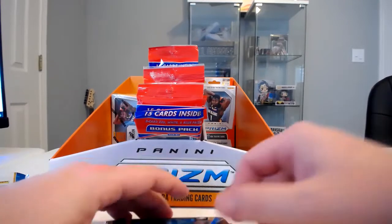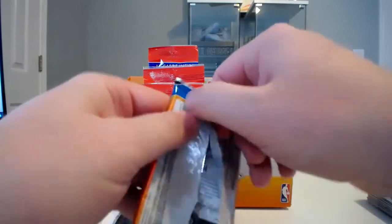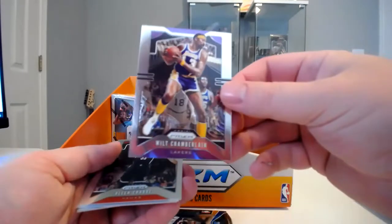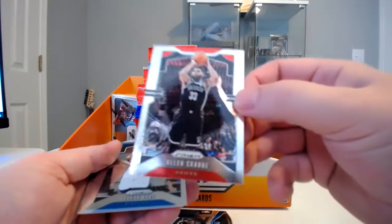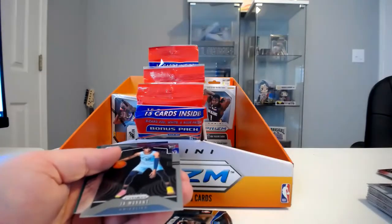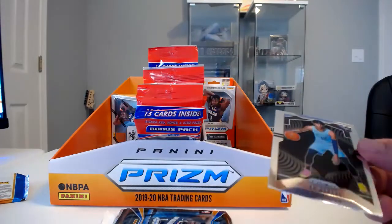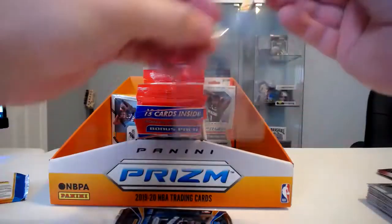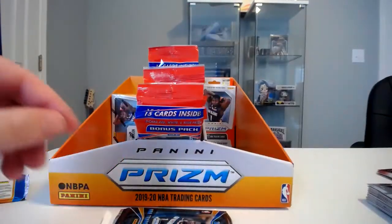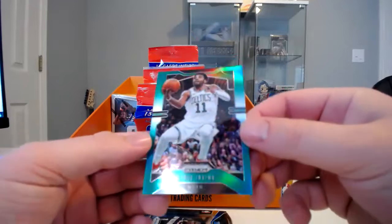I'd say we're doing pretty good so far. Got a Ja Morant red, white, and blue; a Kobe red, white, and blue; a Kobe White and an RJ Barrett base rookie — so not too bad. Wilt Chamberlain, Alan Crabbe, Jordan Bone rookie, another Ja Morant base rookie — outstanding, though that one is off-centered a little bit to the right. Carl Anthony Towns Dominance, and then a Kyrie Irving green prism. I'll take Ja Morant.